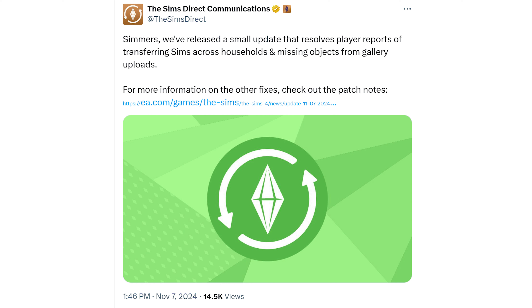So the Sims Direct tweeted and shared on other social media, including the Sims Discord: 'Simmers, we released a small update that resolves player reports of transferring Sims across households and missing objects from gallery uploads.' For more information on the other fixes, check out the patch notes, which we're going to get to.